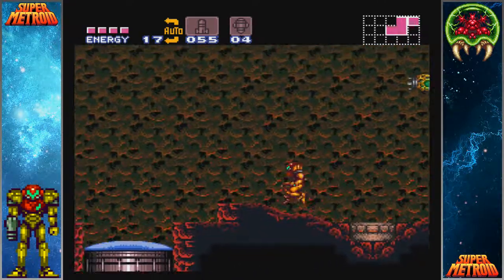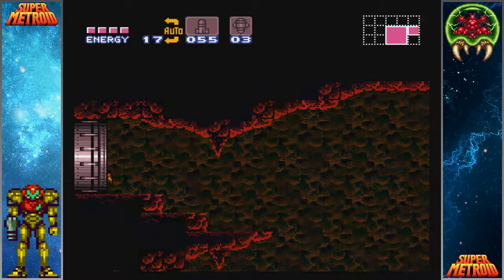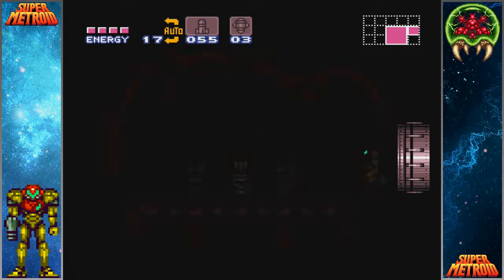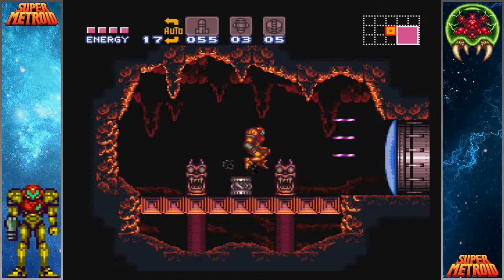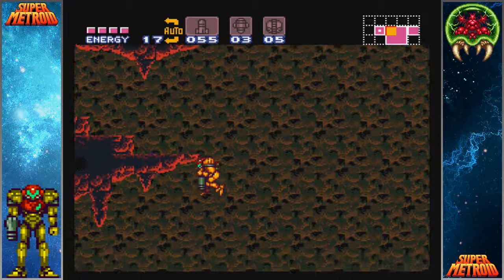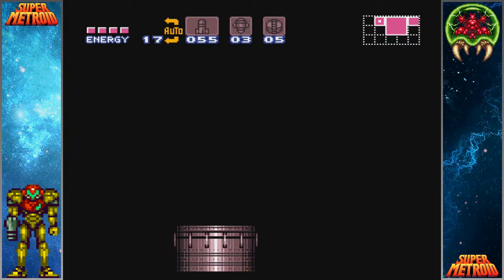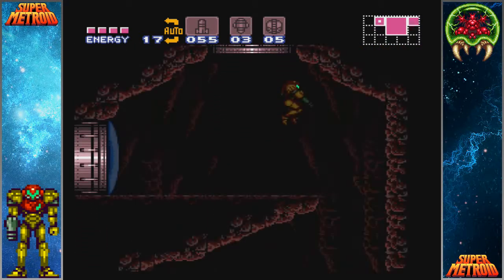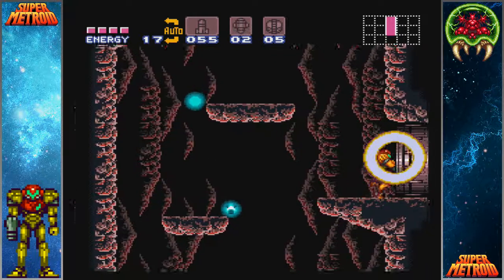Gonna kill these guys. Now you're supposed to use the grapple beam again, but we're not gonna do that. This is not actually the first powerbomb you're supposed to get - there's one in a different location that is intended to be the first one, but there's nothing stopping you from getting this one as long as you're in this neck of the woods. I just get this powerbomb first because you need to come here anyways, so why not?